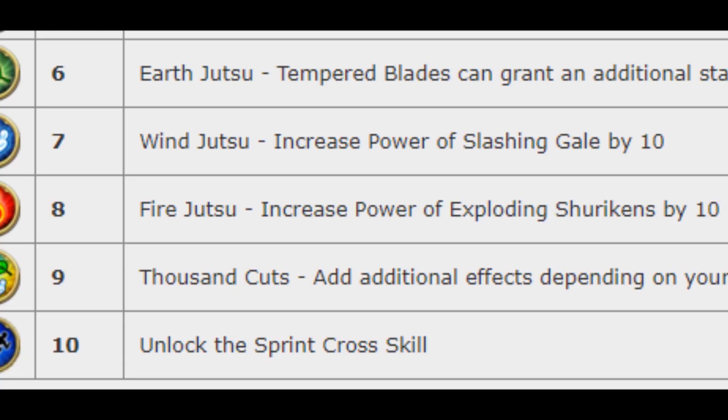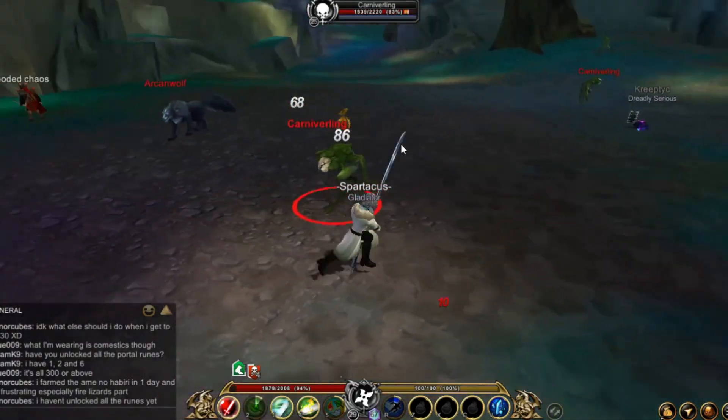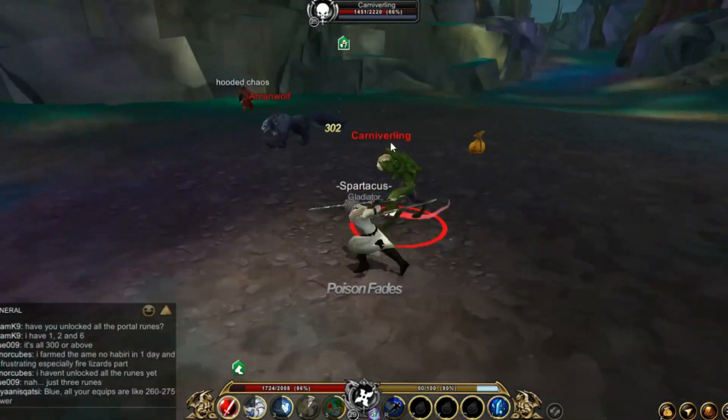Now for rank 6, Tempered Blades can get an additional stack. Rank 7, increase power of Slashing Gale by 10. Rank 8, increase power of Exploding Shuriken by 10. Rank 9, add additional effects. And rank 10, you unlock the Sprint cross skill.